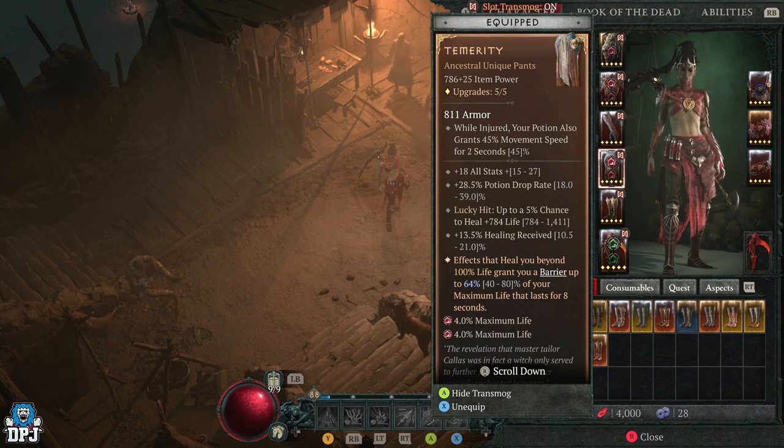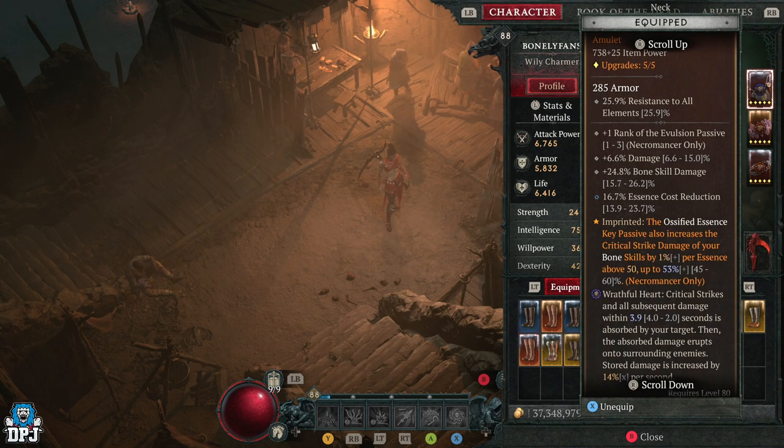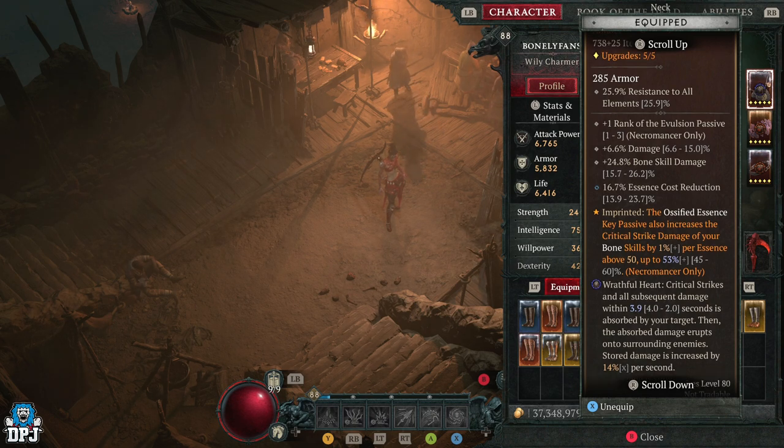Looking at my jewellery with the hearts applied — firstly my amulet. We have a roll here, but added ranks into Evulsion is great, plus damage is okay, plus bonus skill damage, and essence cost reduction. The aspect is the Ossified Essence key passive, which also increases critical strike chance of your bone skills — the higher the roll the better. I insist on having this on your amulet. The heart we use here is a wrathful variant where critical strikes and all subsequent damage within 4 seconds is absorbed by your target, then all that damage erupts and causes even more damage. This is a must and works like a charm for damage output.